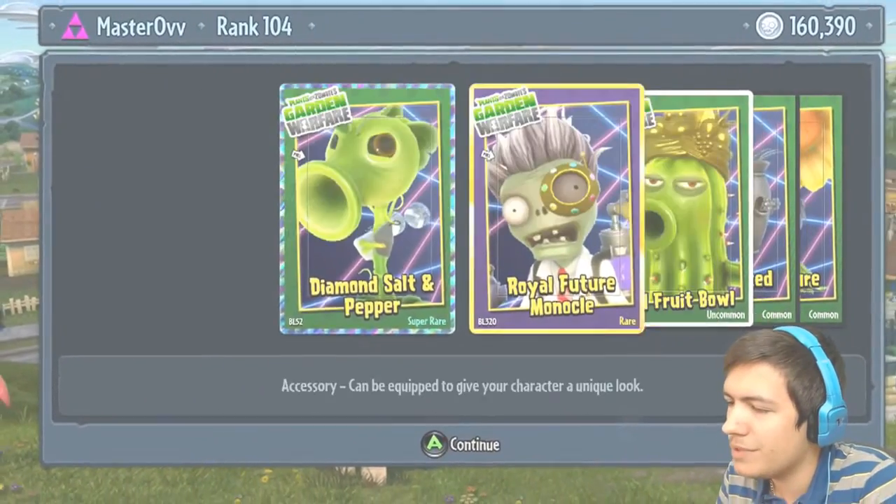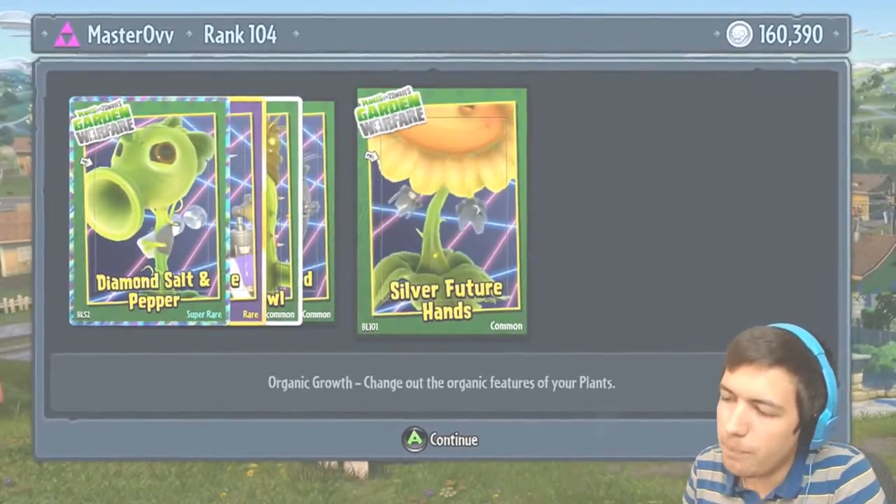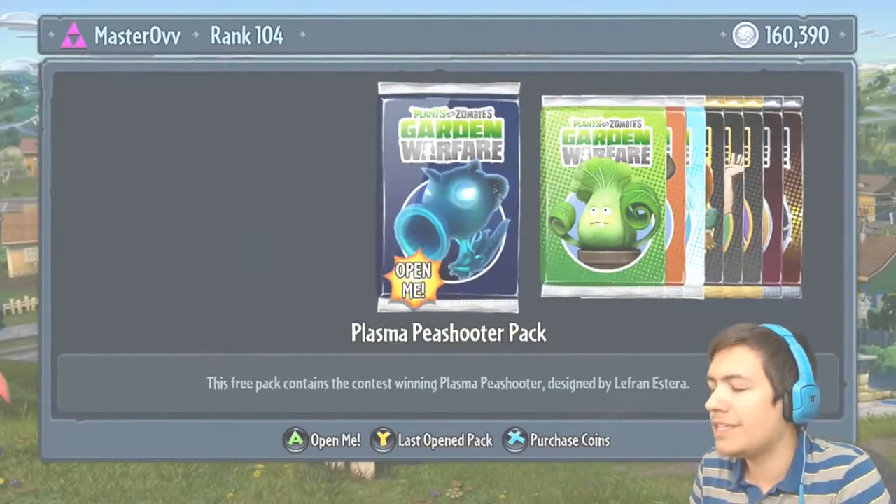That was super rare — the Diamond Salt and Pepper, the Royal Future Monocle, the Gold Fruit Bowl, the Silver Potted Daisies, and the Silver Future Hands.